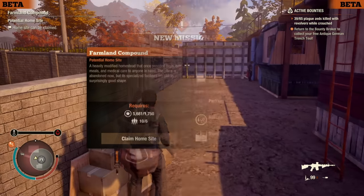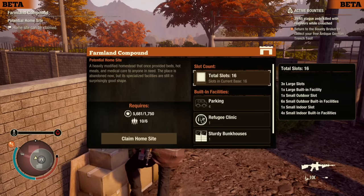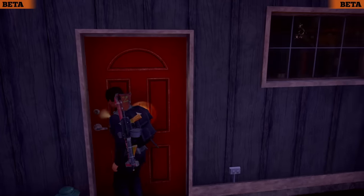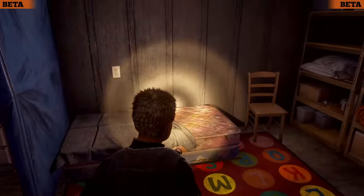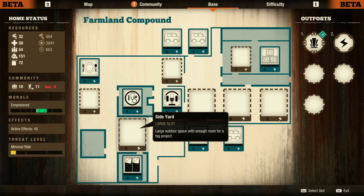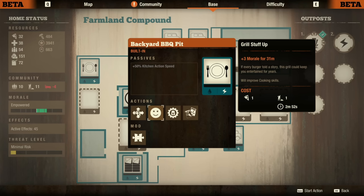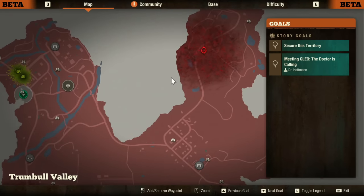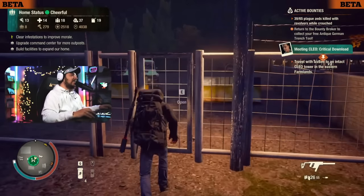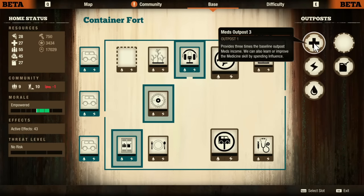For the end game base, this easily goes to Farmland Compound. It's the most expensive, costing 1750 influence in the green zone or 3500 in Lethal — but you only need six people, versus Fort Marshall which needs eight. It has a total of seven open slots including four large open slots, comes with a built-in infirmary and a kitchen with a backyard barbecue pit. It's at the very center of the map so it's easy to access all of Trumbull Valley. From the beta, I can confirm this is easily one of my favorite bases in the entire game.